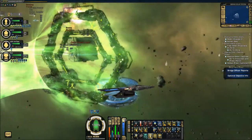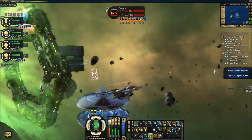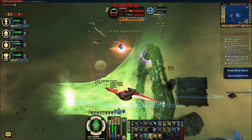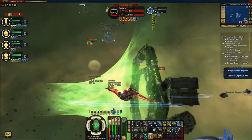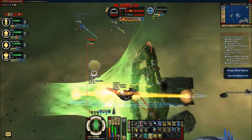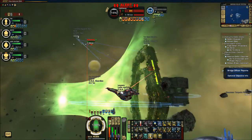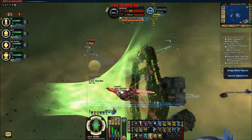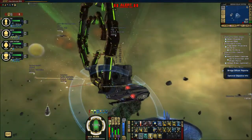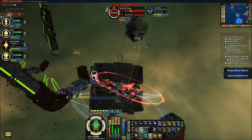Let me get over to the other side of the gate because I managed to aggro the Tac Cube a little bit, and quite frankly I don't want to see if this thing can withstand both the Tactical Cube and the gate firing at the same time. There goes the gateway, and we've still got time on the optional.